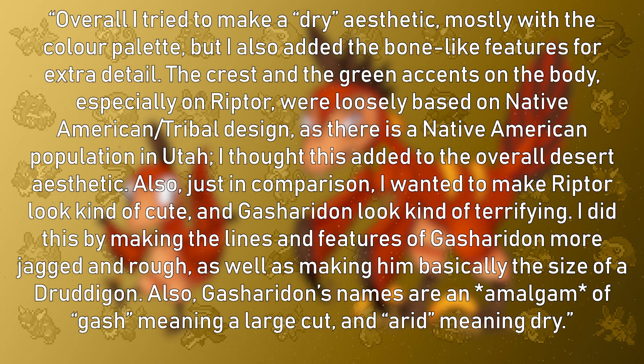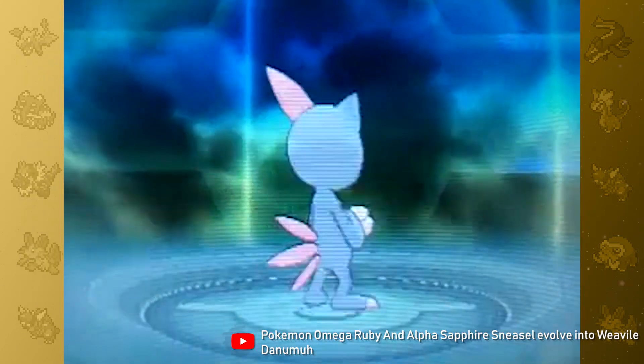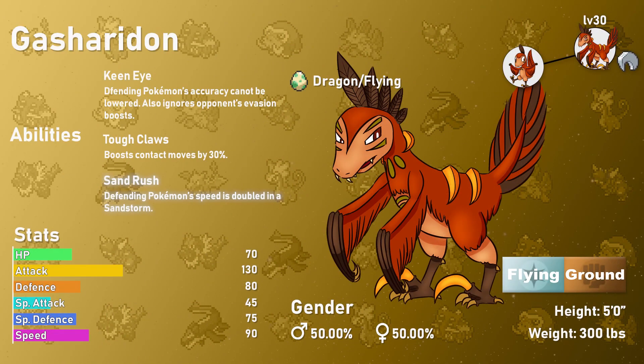Gashiradon's name is an anagram of 'gash,' meaning a large cut, and 'arid,' meaning dry. To evolve Riptor into this beast, you need to evolve it to level 30 while having it hold a Razor Claw. The only other Pokémon that evolves like this is Sneasel into Weavile — however, Sneasel evolves during the night. As I keep saying, Gashiradon is bigger and badder, and is an even more deadly speedy attacker with 130 Attack and 90 Speed, enabling it to outspeed a fair few Pokémon.